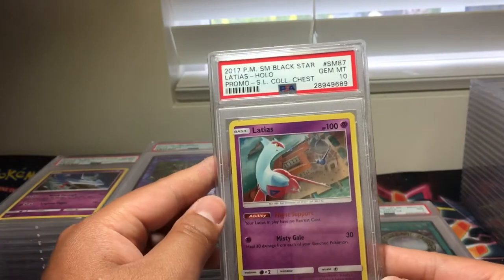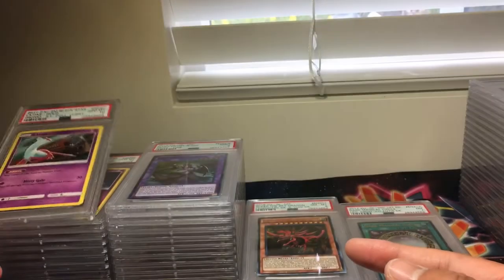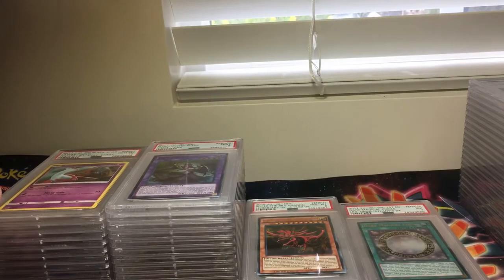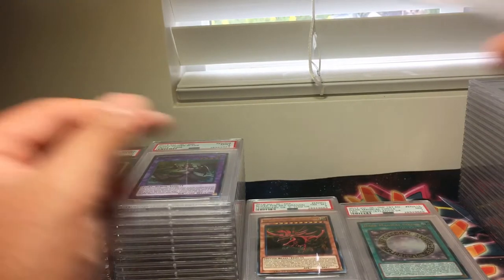We have a Latios, Sun and Moon Promo No. 87, PSA 10. Wow. Wait — Latios is a PSA 10 too. Did I say 8? My bad.